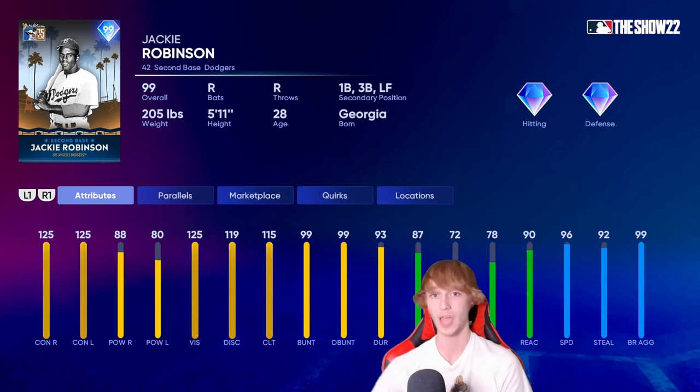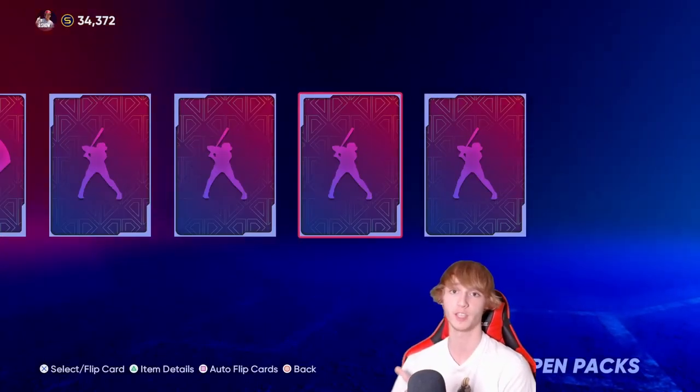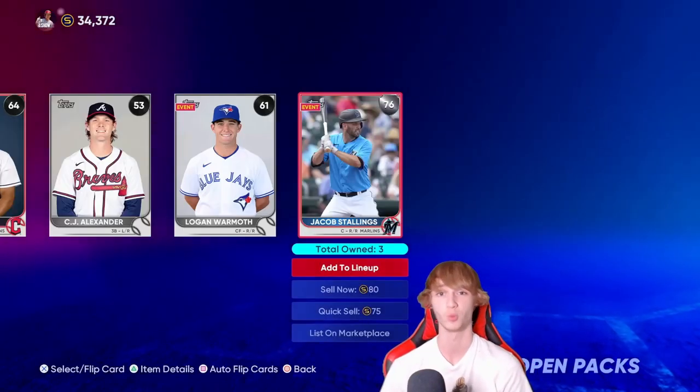That's going to be my list — let's recap it real quick. Number 10: Khalil Watson. 9: Jimenez. 8: Mazeroski. 7: Marte. 6: Chase Utley. 5: Corey Seager. 4: De La Cruz. 3: Javier Baez. 2: Dansby Swanson. And Jackie Robinson in the number one spot. If you guys enjoyed this video, please subscribe to the channel right here and check out this video up here — you guys will enjoy that one as well. We'll see you next time.